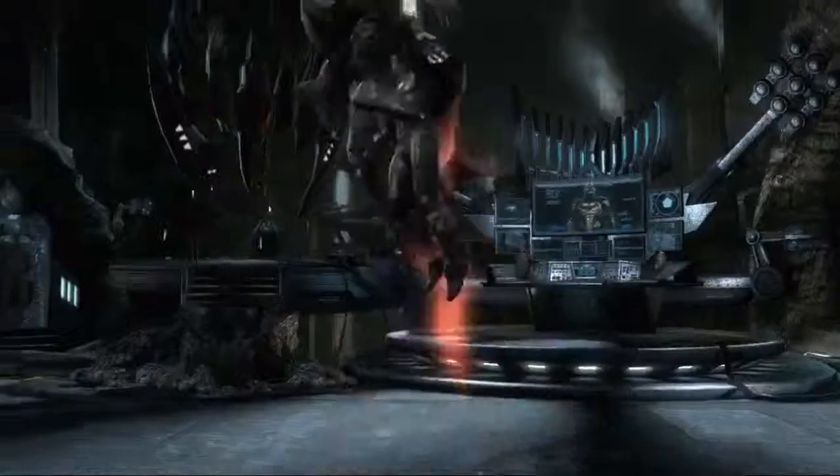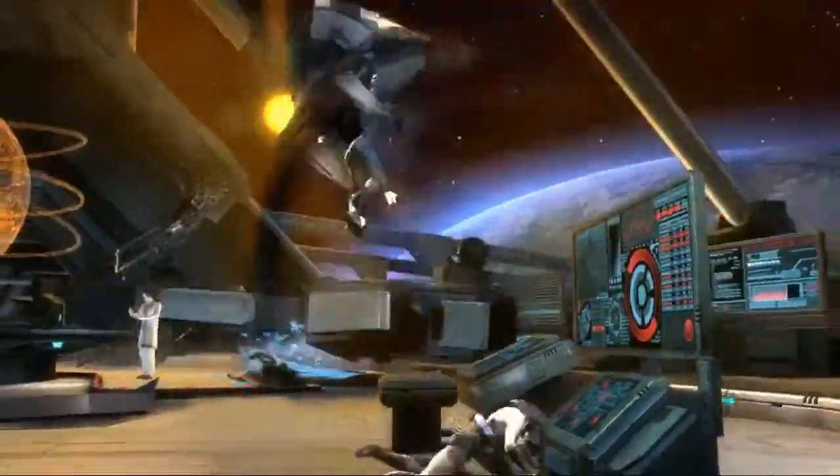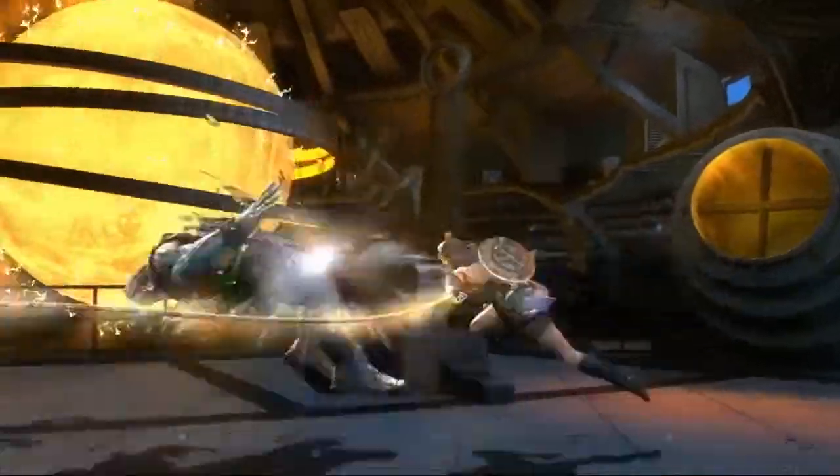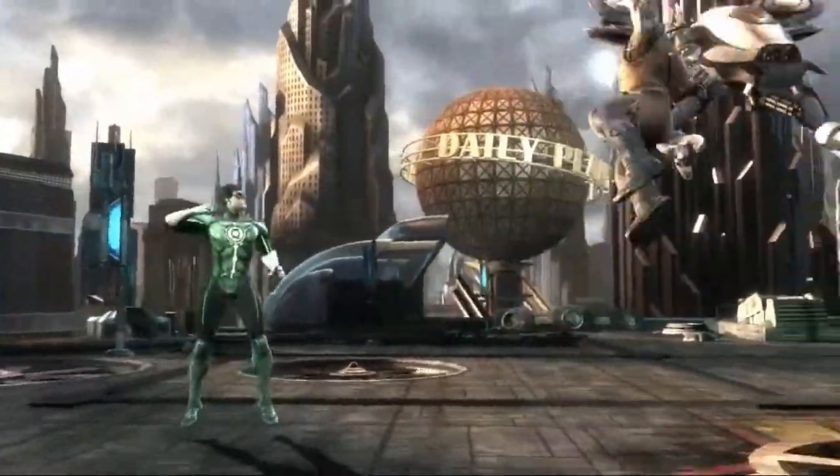The Red Sun pack gets you three versions of our characters as if they were in this Red Sun universe. You get Superman, Wonder Woman, and Grundy. It also includes 20 Star Lab missions, which are stories that take place throughout the Red Sun comic book arc.